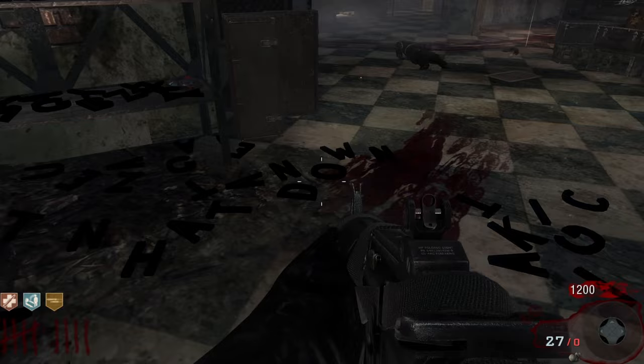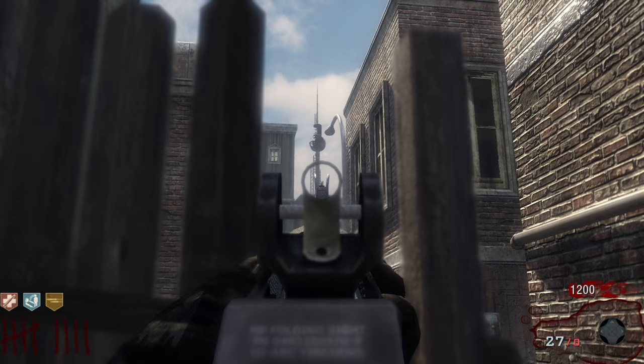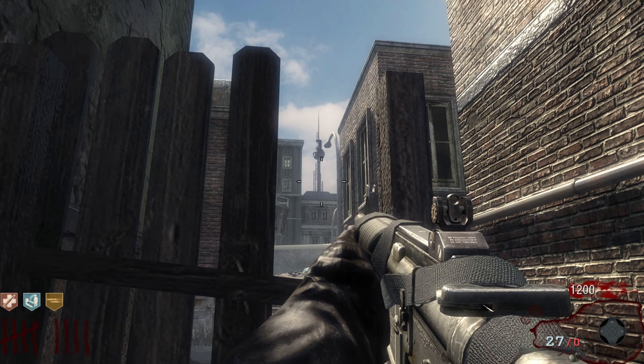In the alley, you can also see the Berlin Television Tower being constructed by East Germany. Kino Der Toten takes place in 1963, but construction for the Berlin Television Tower began in 1965 and it was completed in 1969. So it technically shouldn't be there, but it's still a cool landmark to show that the map takes place in the 1960s.